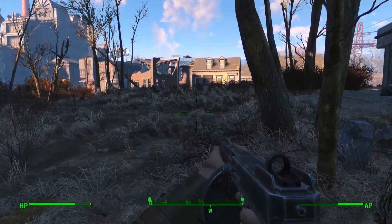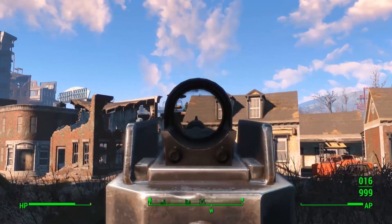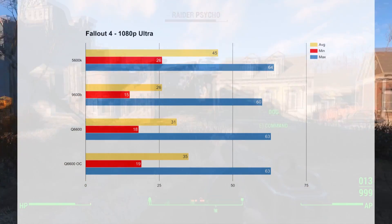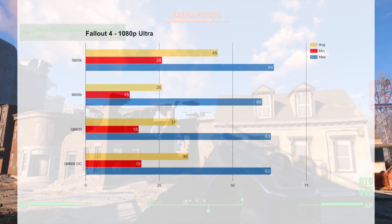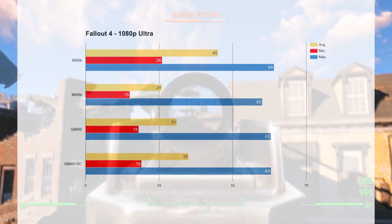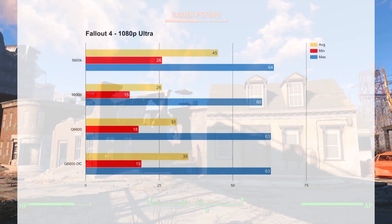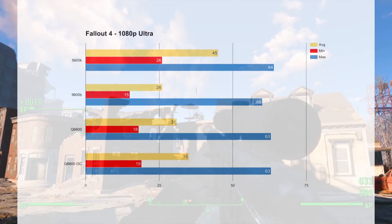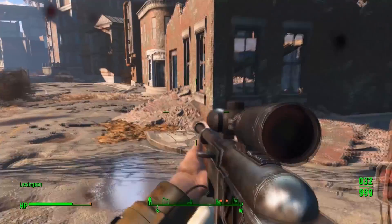Having a look at Fallout 4 first on the benchmark side, you want to look at the bottom two graphs — that's where the Q6600 is sitting. At stock speeds we saw mostly playable results. That roughly 18-frame minimum would be when a minigun was dropped on me and the typical game slowdown happens. With the overclocked version, it was a slight bump up again, but overall I felt like the RAM was holding back this test's true result.